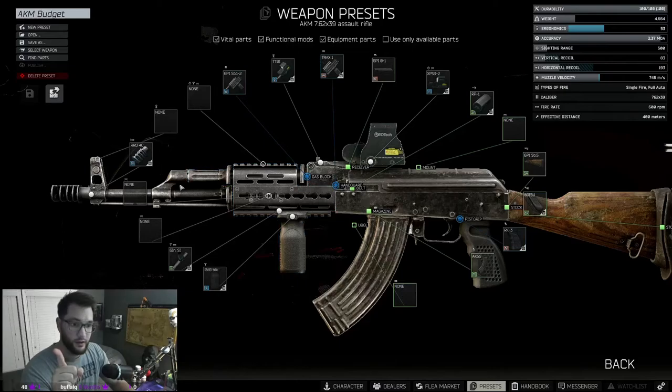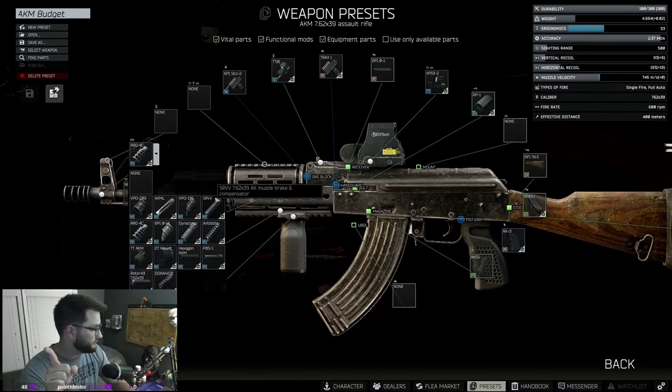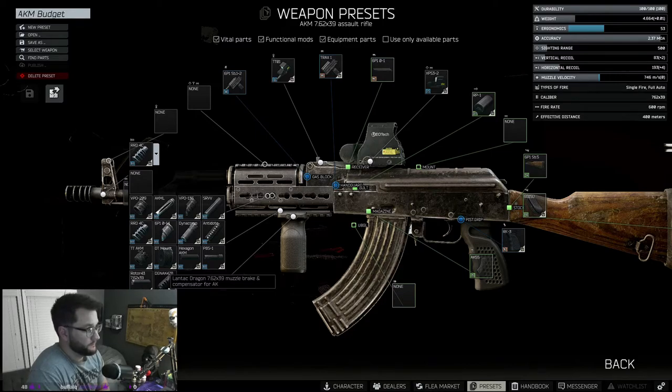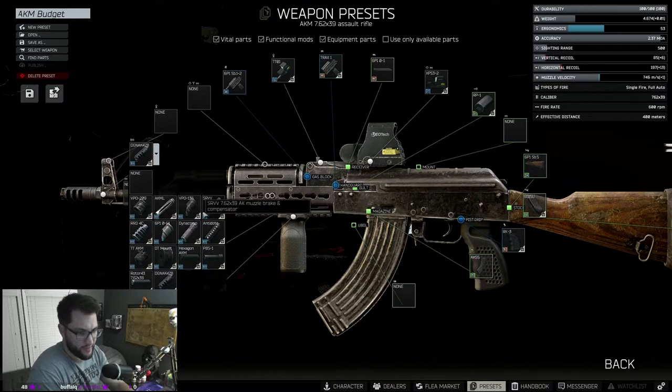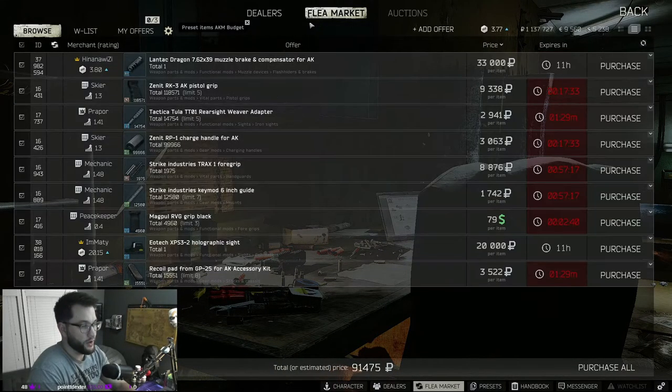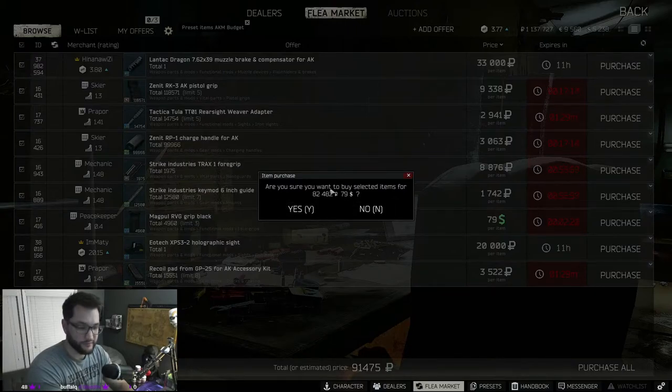We can go back and hover over alternative muzzle options to compare. The Lantac Dragon doesn't affect ergo at all and gives slightly more vertical and horizontal recoil, but it's significantly cheaper. Most of the other alternatives pretty much tank your stats, so we go with the Dragon. After hitting Assemble and Buy Parts again with the owner filter removed, we saved about 20,000 rubles on that swap and we're now under 100k total — not bad.